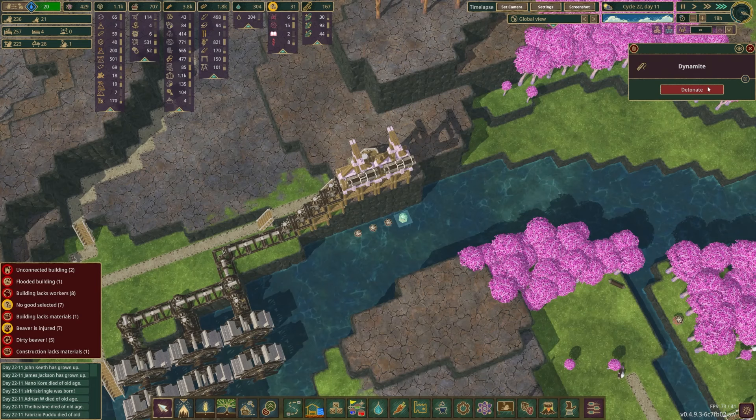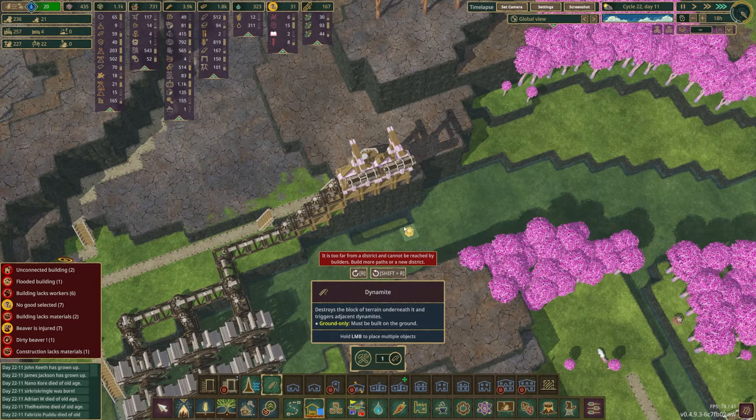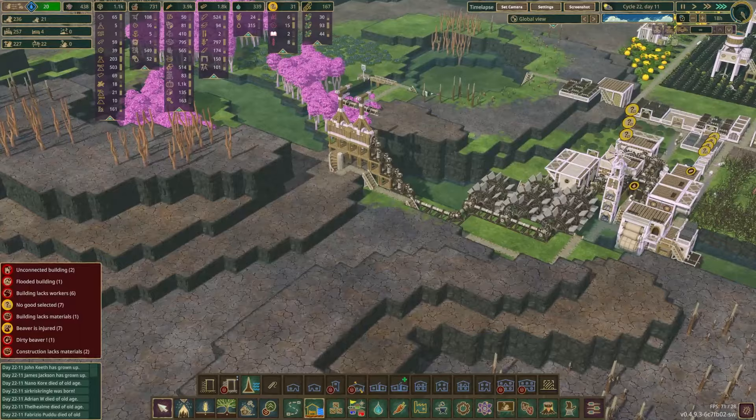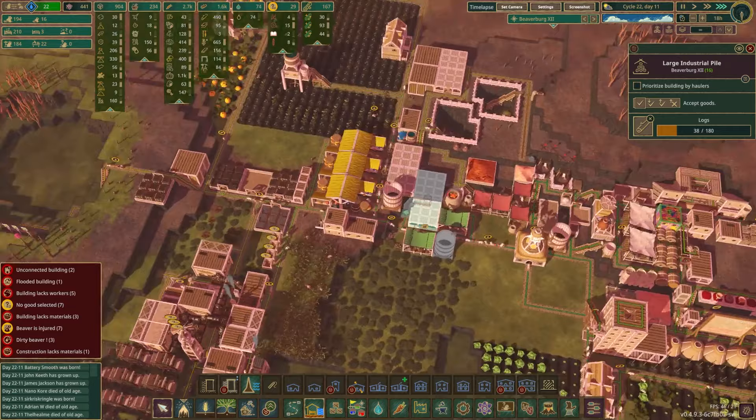We also have large water wheels we haven't researched yet — we've researched the blueprints but not the actual item, which theoretically are going to make a lot more power. These right now are making about 130 apiece, rated for 90, so you can't really complain. But we'd really like to be storing plenty of power. A dynamite blast here is going to help take that up as well — this was 8,400 before, now it's 10,800. I'm just going to keep blasting this down as far as we can go to give it a little more space to fall, and maybe later replace these with other styles.